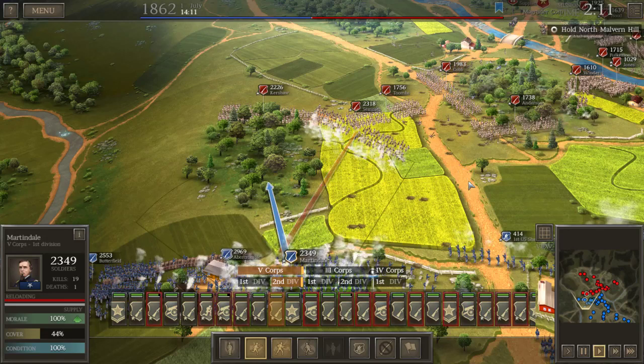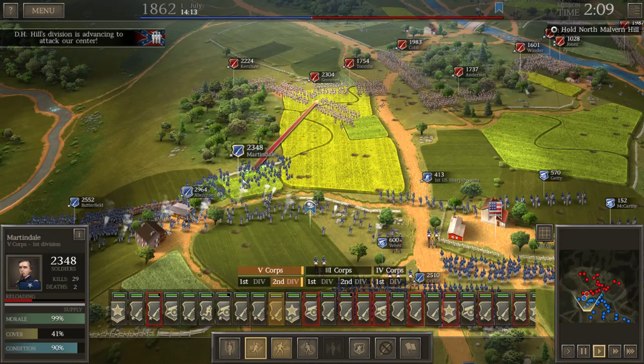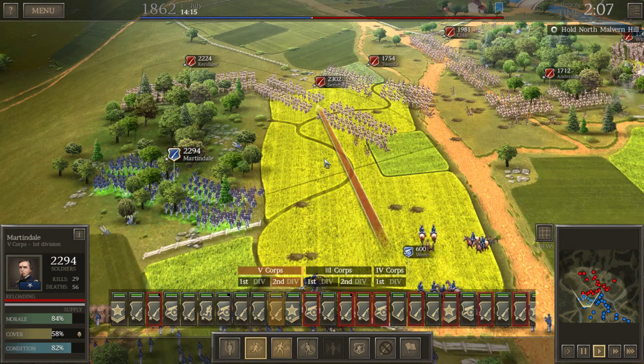We'll double-quick into the woods while these guys hold the fence — hopefully the enemy will focus on Martindale and that gives our boys at the fence more time to fire down. Tombs was always going to be a problem — anytime I face the Confederates I've always had issues with Tombs. And now DH Hill is arriving with his men. Let's go ahead and fire at these guys in the cornfield — come on boys, give them hell, Weed!